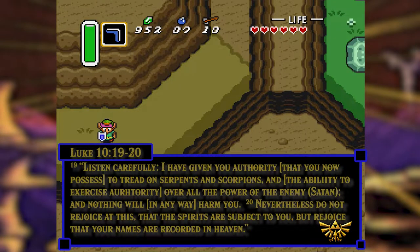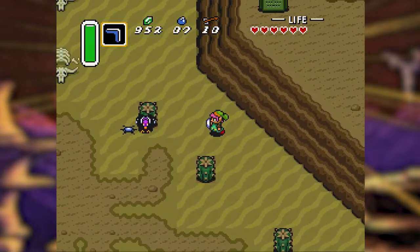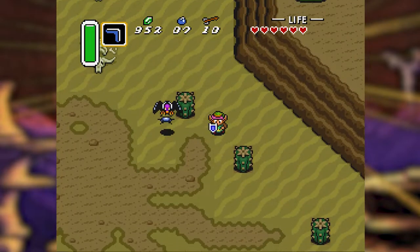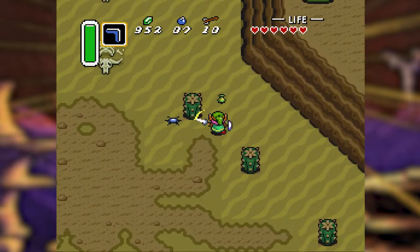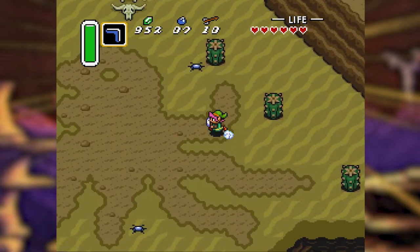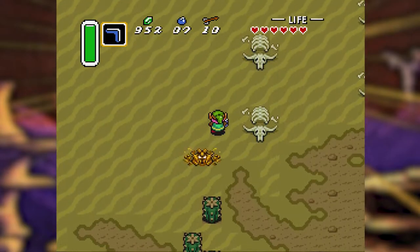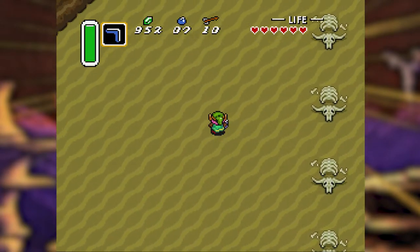Alright, hello everyone, welcome back to Legend of Zelda: Link to the Past. Last time we took care of the Eastern Palace and some things you can get with the Pegasus Boots. This time we are going to be going through the desert and taking care of dungeon number two.